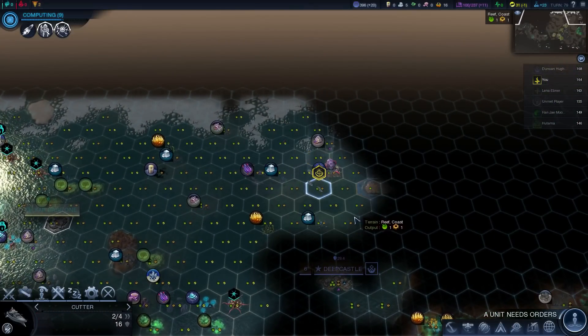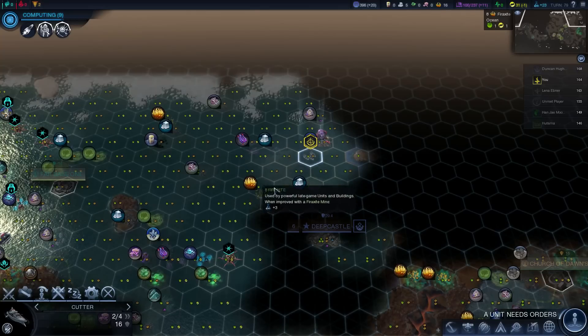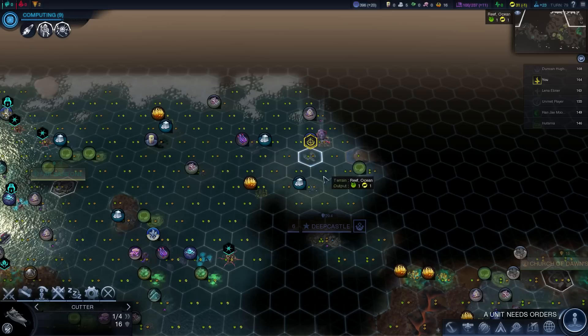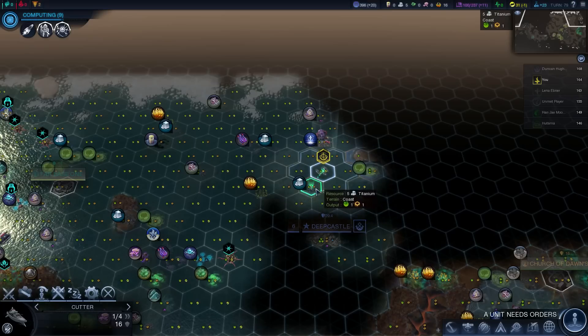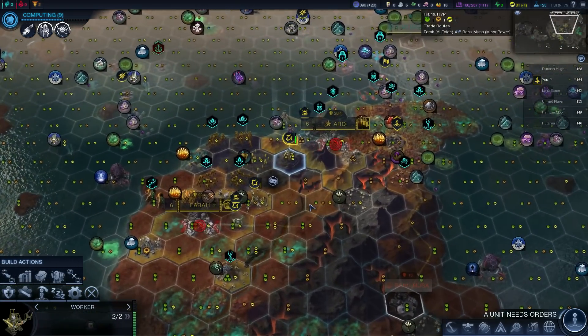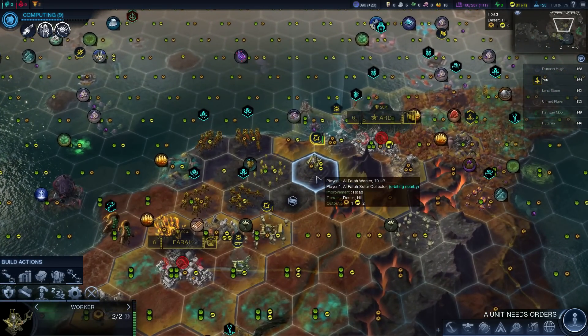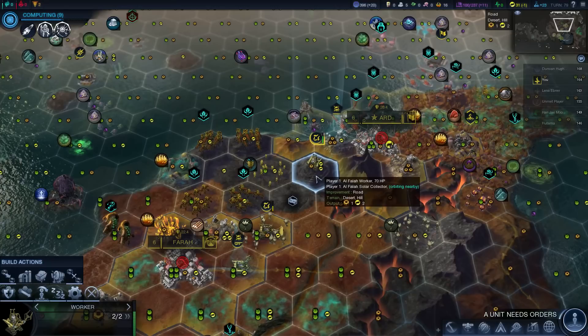More titanium. There's a definite site here - two titanium, frack site, some more bonus resources. They've actually got a site up there. I wonder if they put it on land. If I was playing as NSA, I'm not sure I would ever put a city on land - probably would do sometimes, but very rarely.